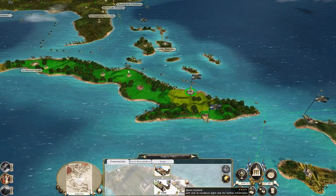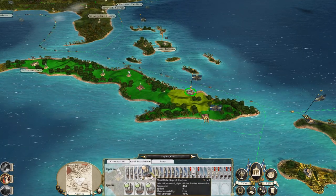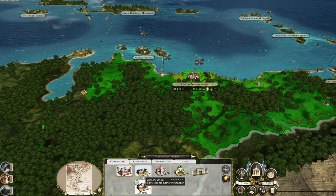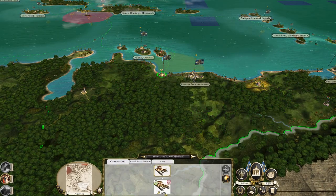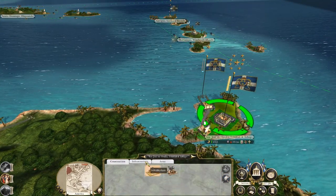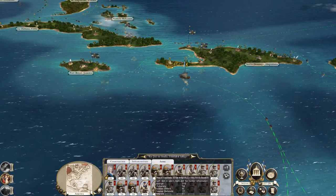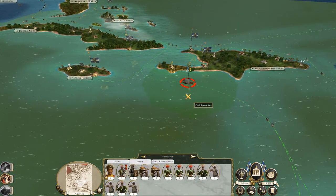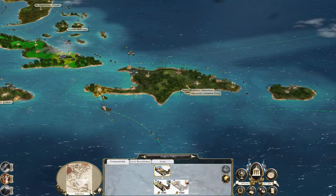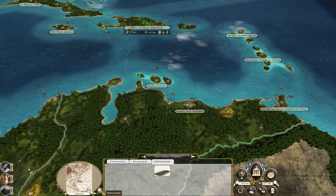Same down here — better off churning out second and third-rate ships of the line. We can't intercept but we can respond because we do have a force in Trinidad and Tobago. It's quite a good force with some of the Royal Écossais. This force is small enough that they could intercept, but they'll probably land in Jamaica. My main focus is letting them land so we can counter-invade.